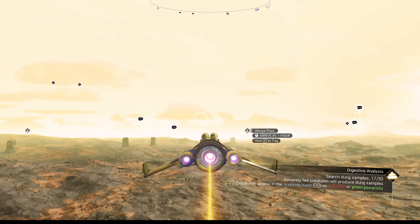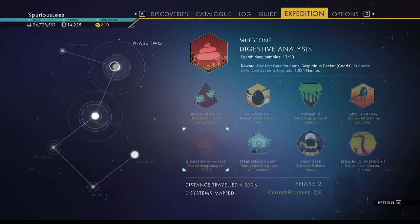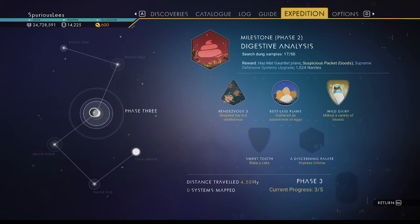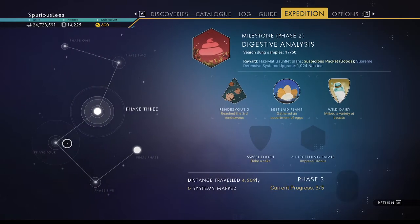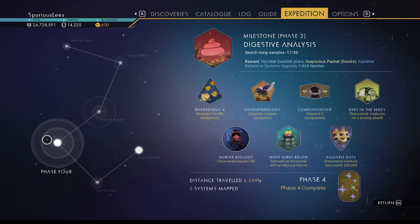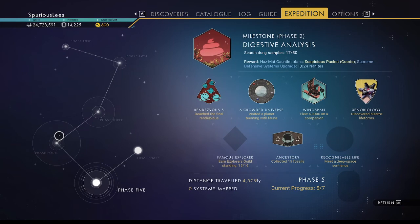We need a lot more dung - that'll get us all of phase two done. We're just collecting poop for phase two. Phase three is making a cake and impressing Cronus. We've done all the collection and got our rewards. Let's try to do that, but I really want to get Explorer's Guild done too.